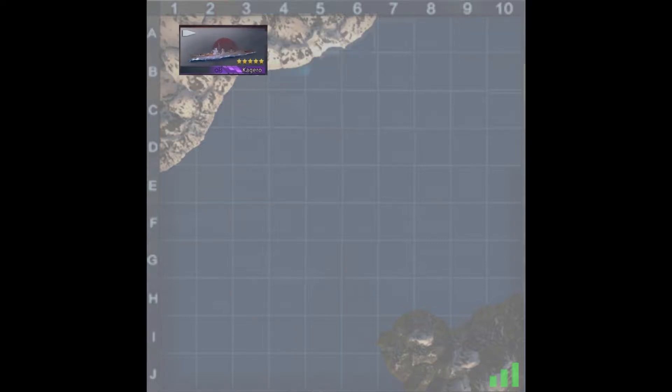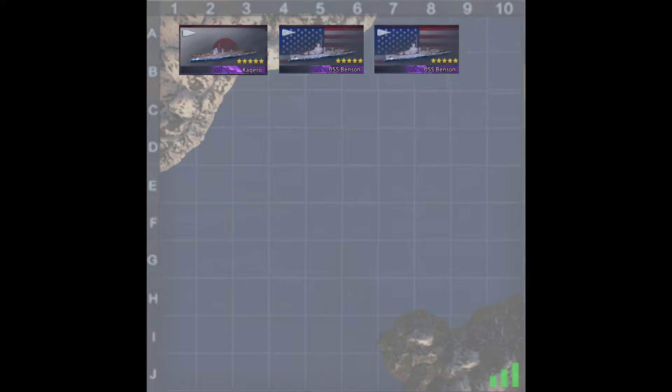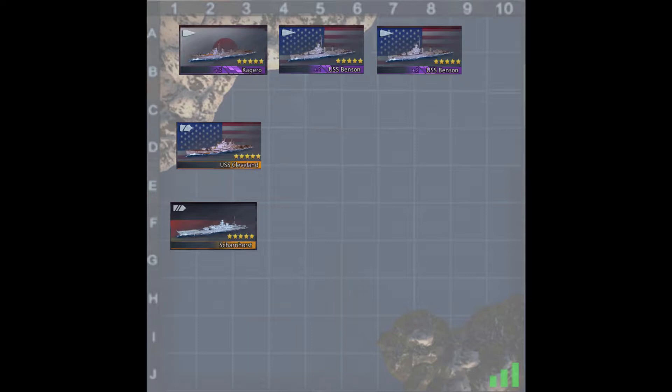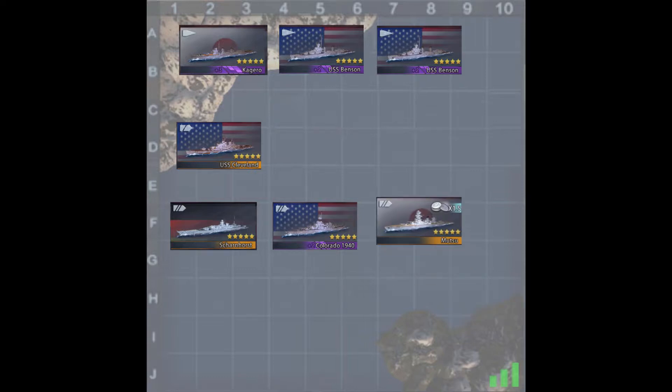In my first example, we're going to have 3 destroyers. Then we're going to grab a Cleveland for our cruiser, and we're going to grab 3 battleships, plus another cruiser. So this will be our default fleet: 3 destroyers, 2 cruisers, and 3 battleships.